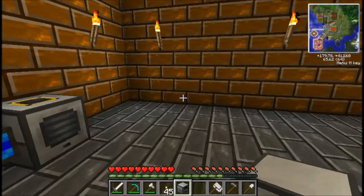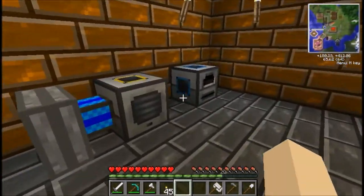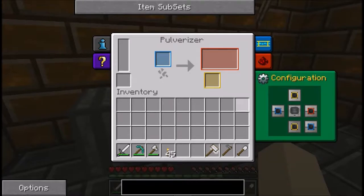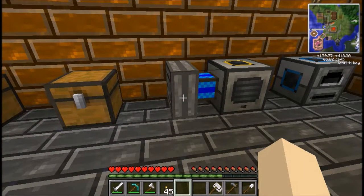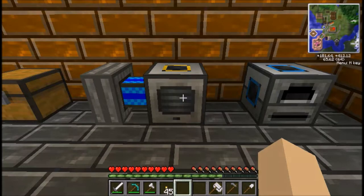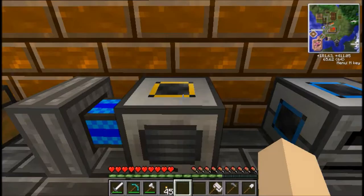So why did you make these two machines first? Well, to make the rest of the machines you're going to need special components such as invar. To make invar you need pulverized ferrous and pulverized iron, and if you haven't pulverized them you can't get them. That's the reason why you have a pulverizer — so you can break down ferrous ore, which is usually found near lead. It's very rare though.